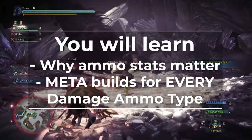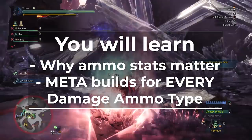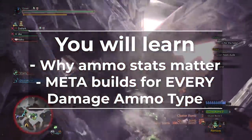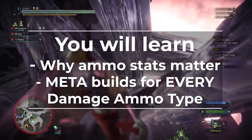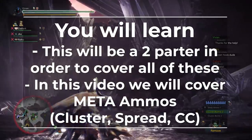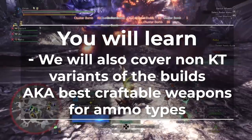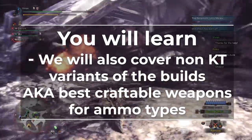In this video we'll be giving you a quick overview on why a weapon's ammo stats make bowguns unique in Monster Hunter World. We won't be covering the ammo types as we just had a previous video on that — link in the top right. We'll be showcasing the meta builds for every damage ammo type, even though only two ammo types are actually meta, because each ammo type has a wildly different playstyle you might enjoy. Since there are so many different types of ammo, this will be a two-parter. In this video we'll be covering spread, cluster, and CC heavy bowgun. For those heavy bowguns whose meta option is a KT weapon, we'll also include the meta build for the best craftable variant, in case RNG has not blessed you.